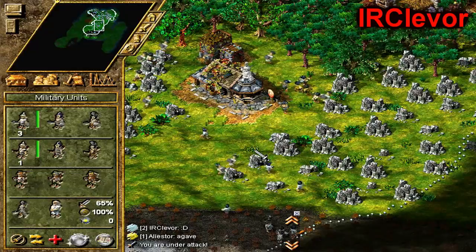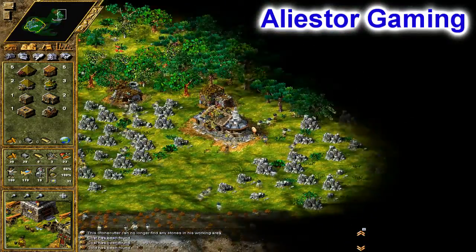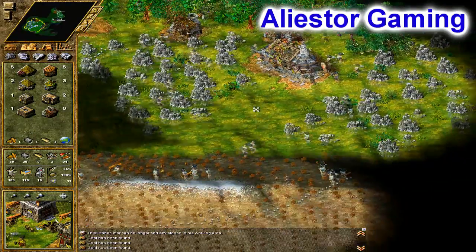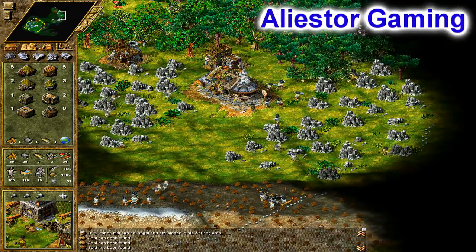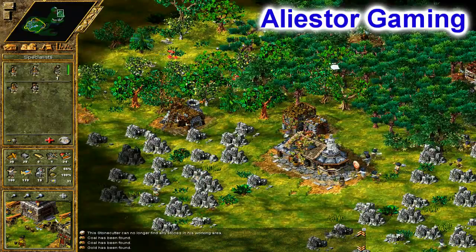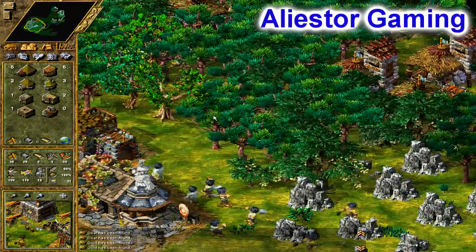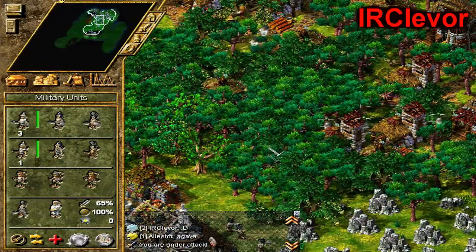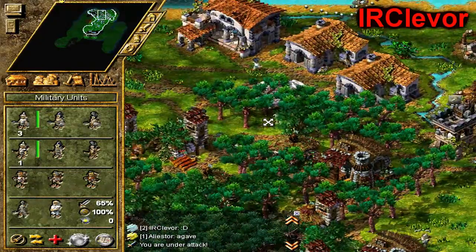I can click your buildings and see what they are. You've killed my thief — I sent a thief in and literally just looked back and he's dead. Okay, you have some — are those pine trees? I thought they were pine trees but I think they're supposed to be.